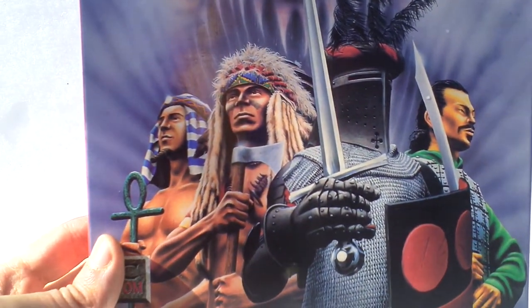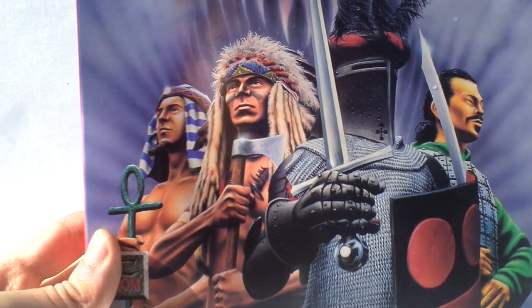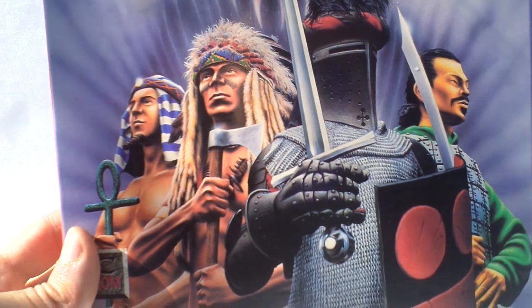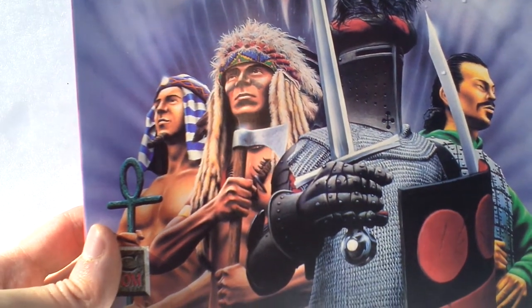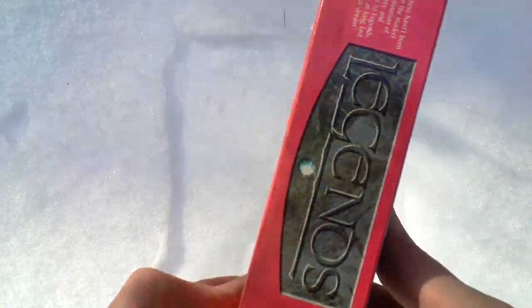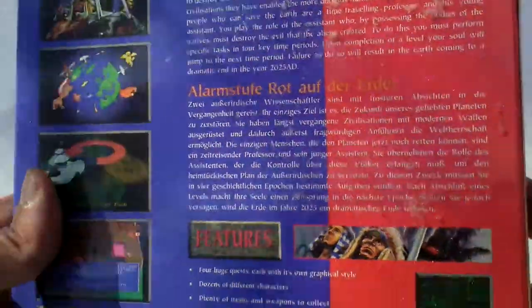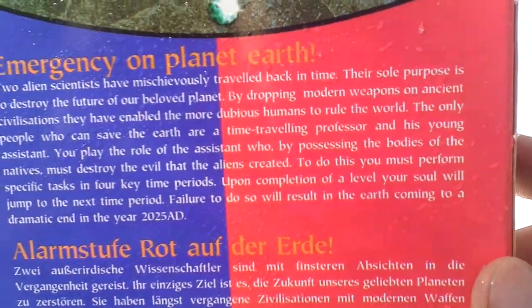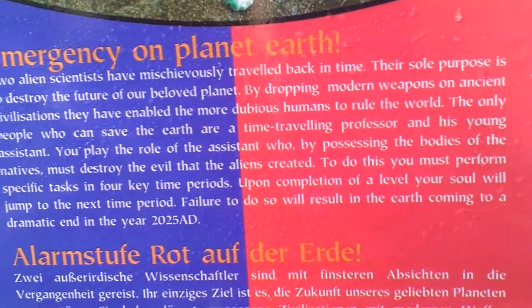You will travel through four different locations: ancient Egypt, medieval England, medieval China, and also America inhabited by Indians. Now let's turn the box around and see the backside. There's some text about the game and pictures from the game.